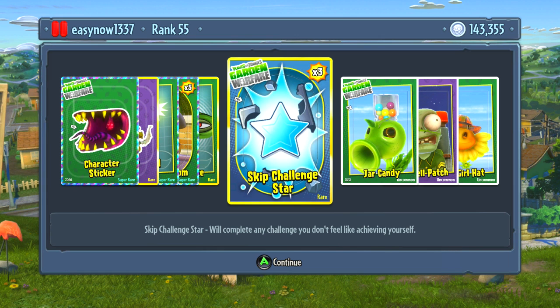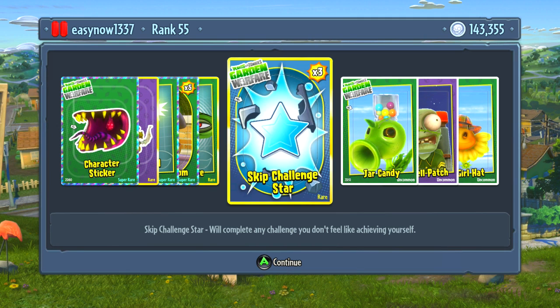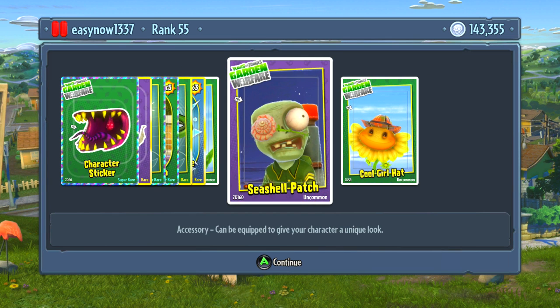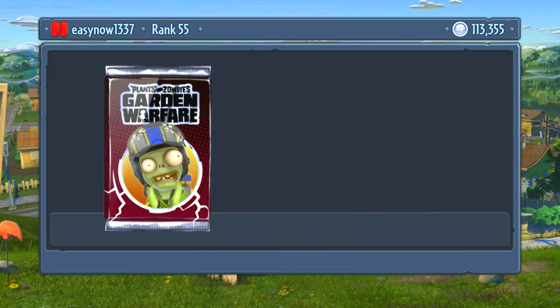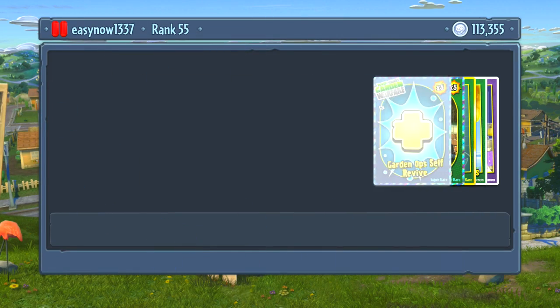These are also the skip challenge stars — in-game you have to do challenges to level up your individual character and a lot of them are really difficult, so I use these skip challenge stars to skip them. Then we get some appearance items: a jar of candy on the head, a seashell patch, and a cool girl hat. I'm going to open one more pack to try and get anything extra.